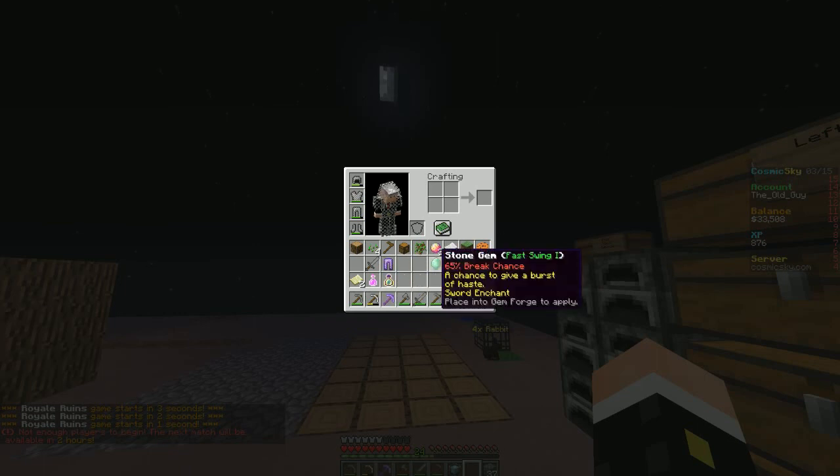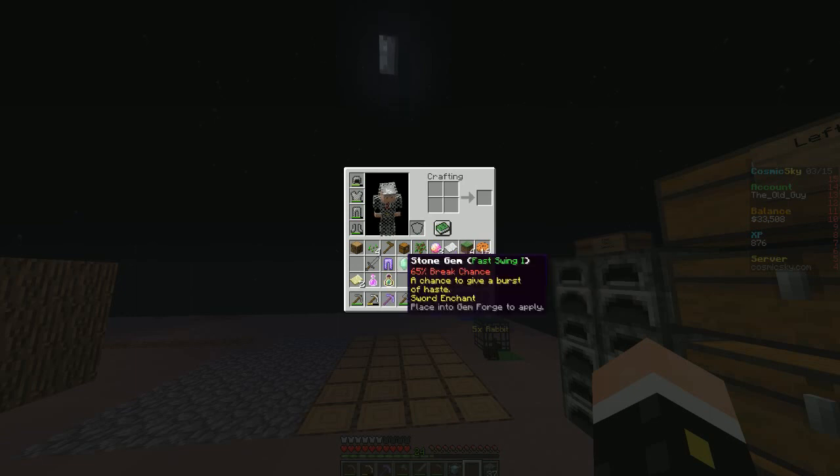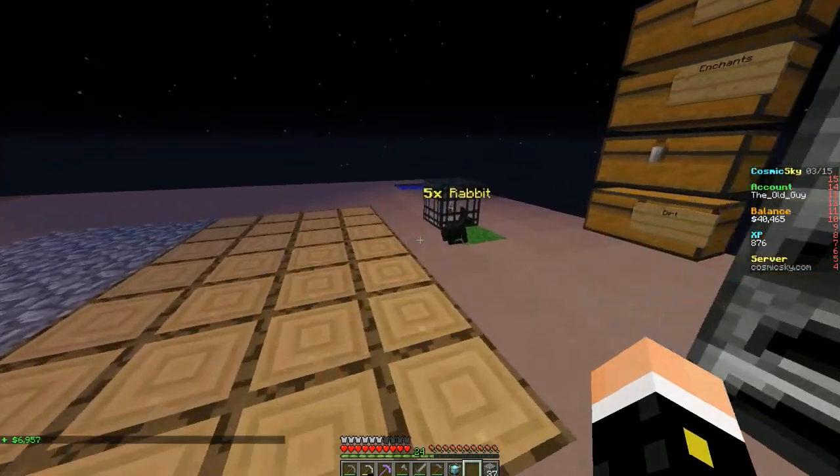Stone gem fast swing and stone gem haste 1 — not sure about those stone gems yet, we'll have to figure that out. Pickaxe enchant, sword enchant — $6,957! We'll take that.